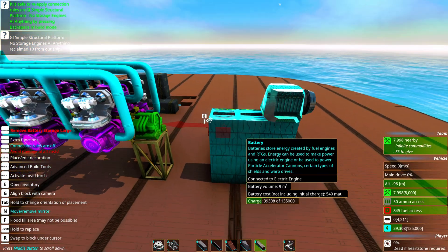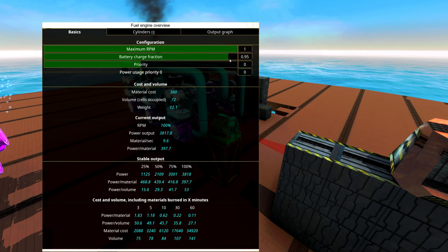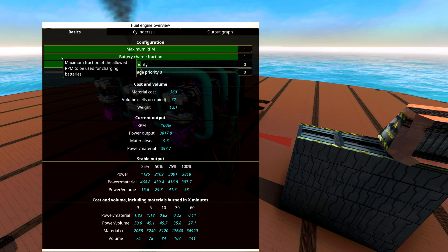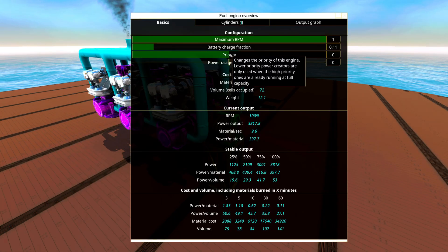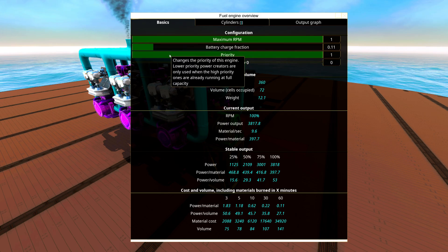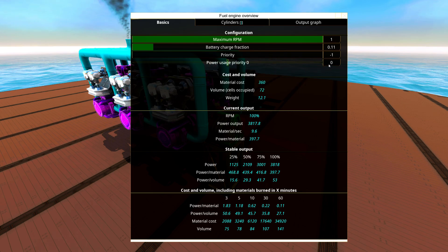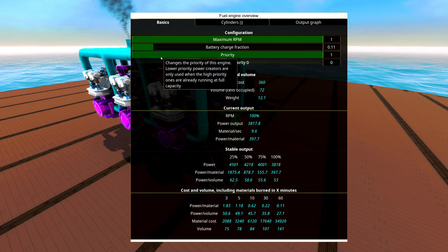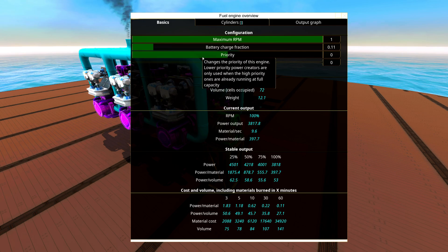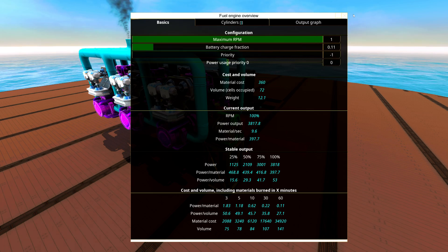In case you need to use your engines to charge a battery, go in here and set the battery charge fraction to whatever you want. If you set it to one it will only work with charging batteries if batteries can be charged. Under the priority setting you will set priority to one for the most efficient engines, zero for neutral engines, and minus one for the least efficient engines. The engines with priority one will be used before the engines of priority negative one or zero. An injector engine is the least efficient, so it will be set to negative one so that it's only used if it really has to be.